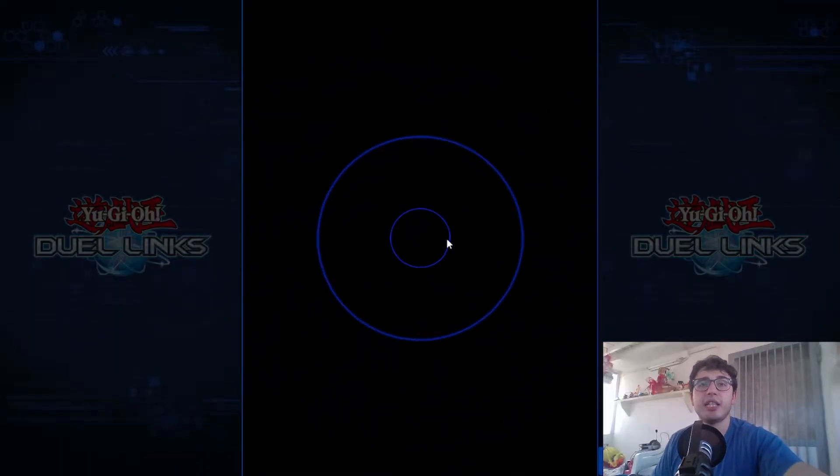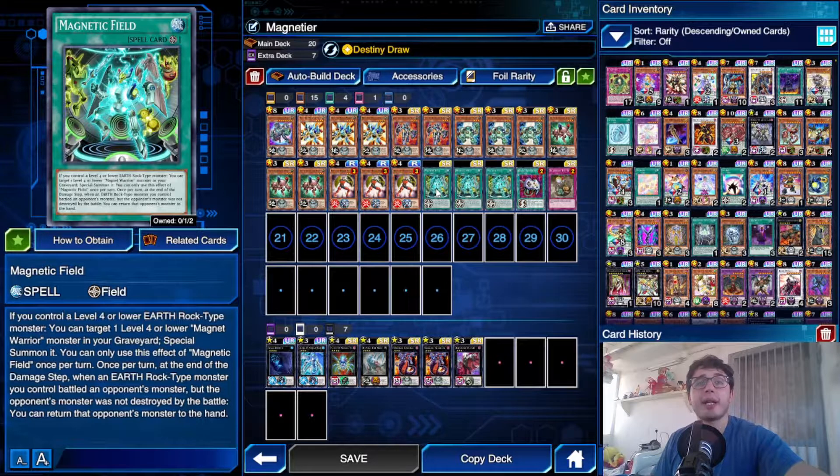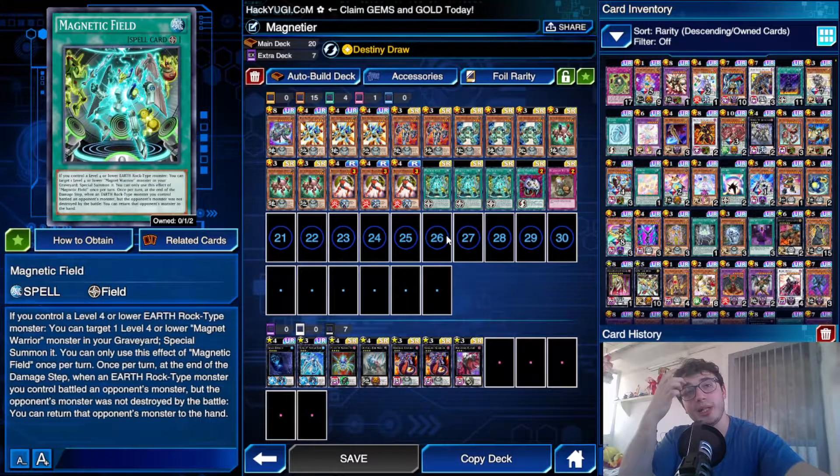Let's jump right into it. So here we have Yami Yugi and his Destiny Draw — that's the spice. I think this is the optimized version I'm testing. I tested it because this is one of my best choices, alongside the Satellite Knight deck you've already seen in a previous video, which I used to reach DLV max. I finally got the third copy of Magnetic Field, thanks to a lot of luck with the $2 offer for a super rare.